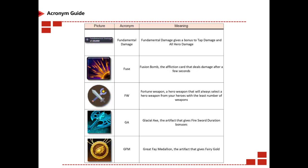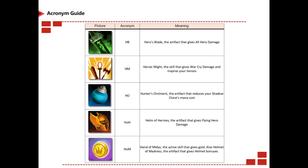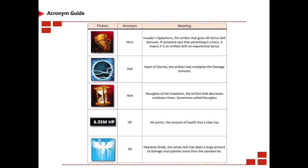Fundamental damage is just as it sounds. Fuse is Fusion Bomb, a prediction card. FW is short for Fortune Weapon. GA is short for Glacier Axe. GFM is Great Fey Medallion, an artifact that gives fairy gold. GH is Game Hive, the developers of this game. Gladiator is just how it sounds. GOK is Glove of Kuma. GM is Grandmaster, the leader of the clan. GS is Ghost Ship, a skill that gives inactive clan ship damage and clan ship deadly strike.